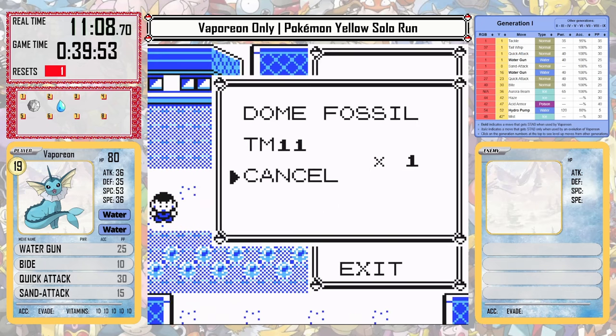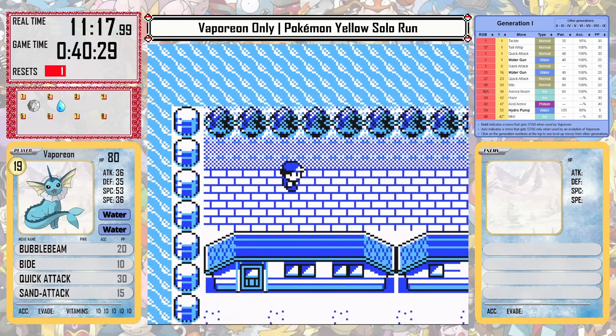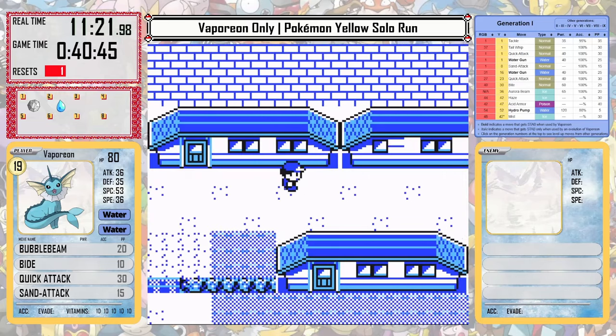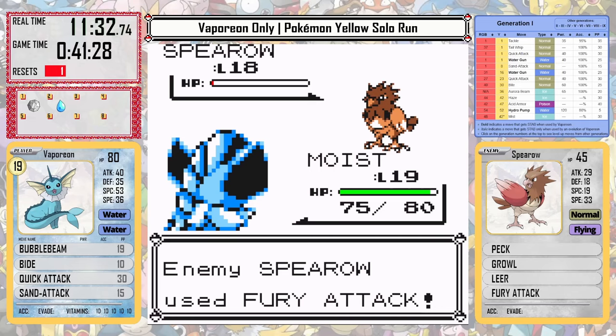This will allow Vaporeon to learn Bubble Beam, which is going to be probably the best water move until Surf. I don't plan on using Hydro Pump today — it's just not as consistent as Surf. After picking up the Rare Candy behind the house in Cerulean City, we can head over to the Rival, and with Bubble Beam, his team is going to just be a piece of cake.